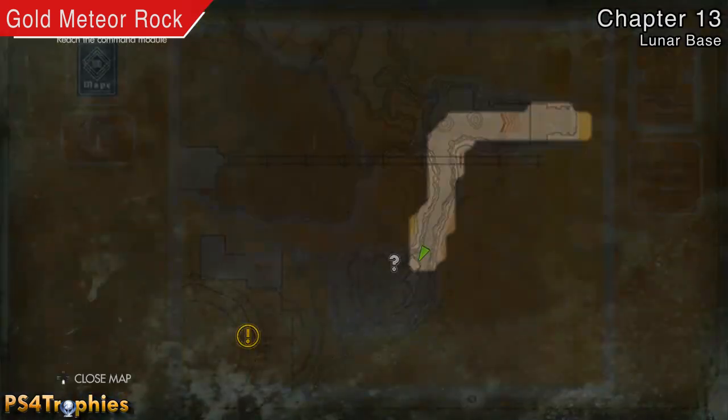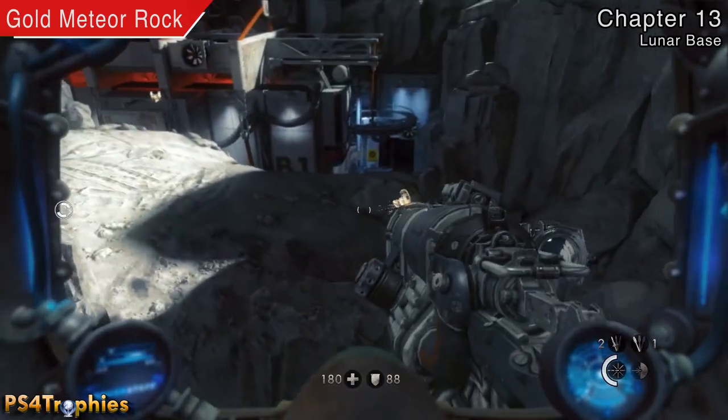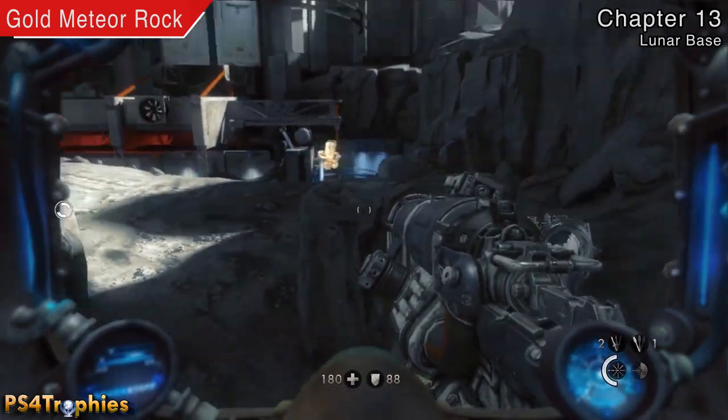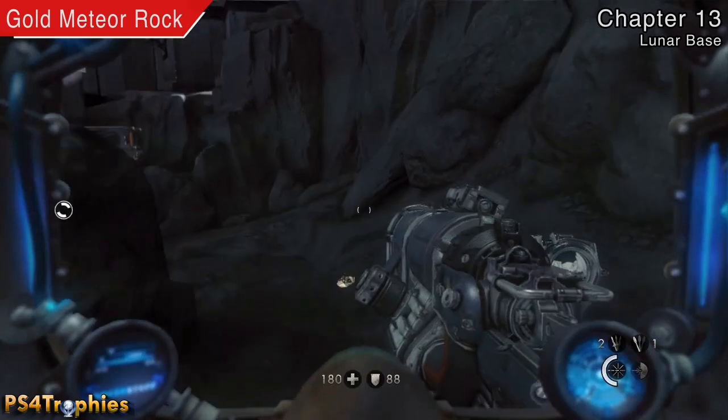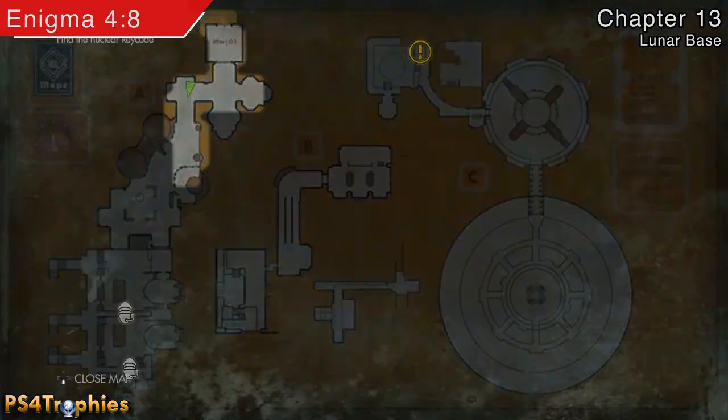After you've gotten this, you're going to go outside, put your space suit on. You can see it here on the map — it'll be just behind this rock down here and you're going to find a gold meteor rock. A gold meteor rock is probably much more valuable than a regular meteor rock.